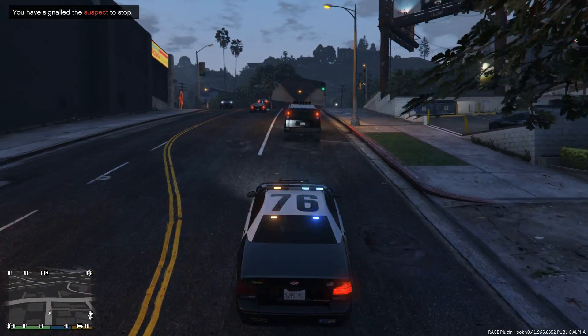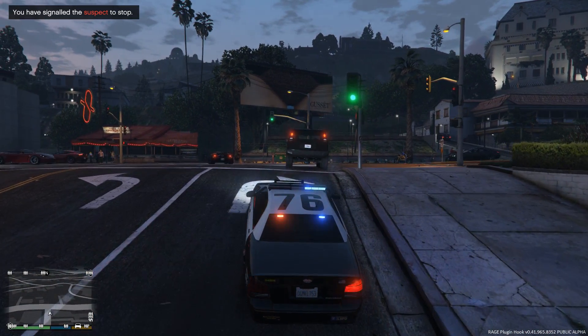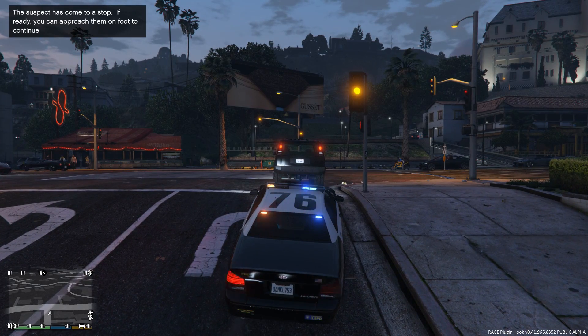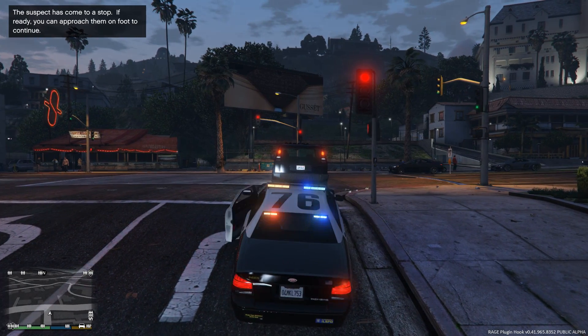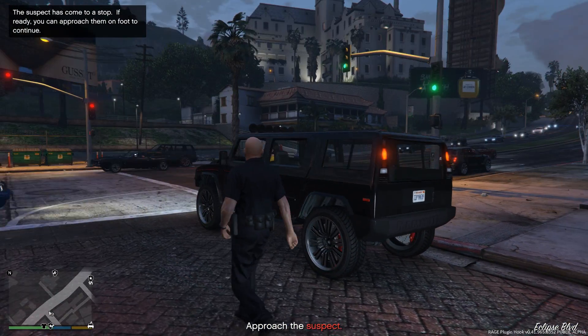Then all you have to do is turn on your siren. This will signal the suspect to stop and you'll get a message that says that. Once the suspect has stopped, you'll get another message saying that they've stopped.